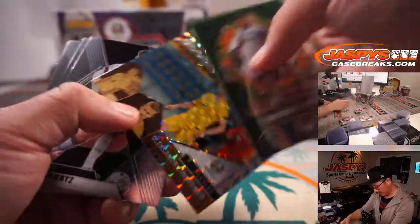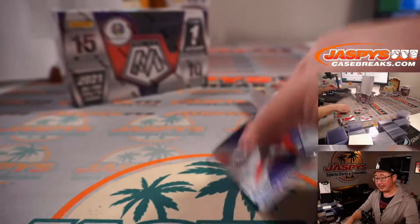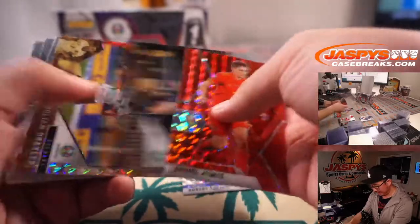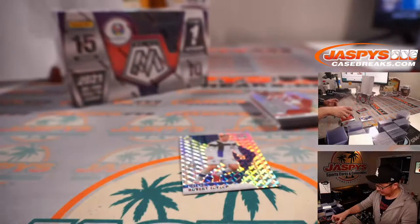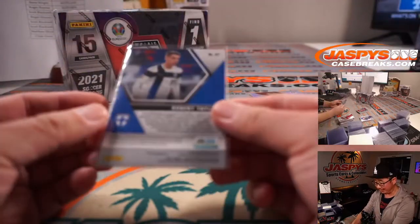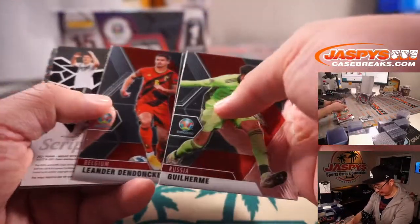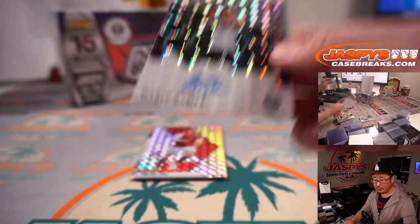Where's our auto? There's one auto a box. I was telling people in a previous break of this — it might be a good time to maybe buy low on Kylian Mbappe. Are people down on Kylian Mbappe right now? He's so young, only 23 years old or something like that. He should have a few more World Cup cycles and a few more major tournament cycles. There's the auto — it's going to be Mario Gomez for Germany. That is for Taylor.